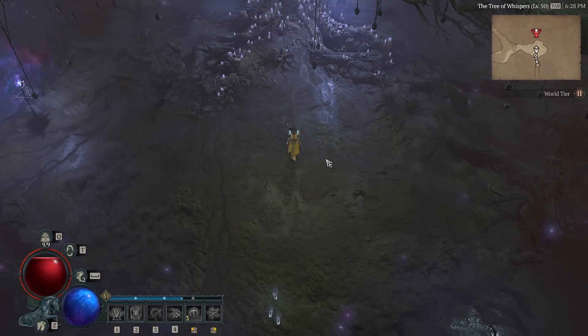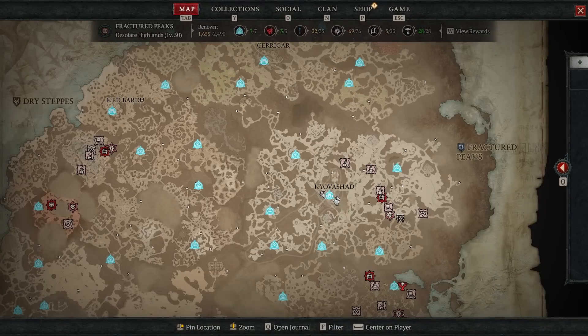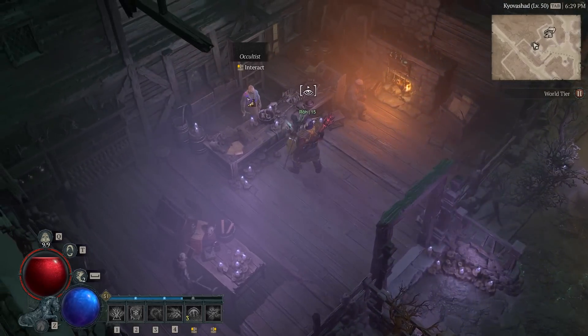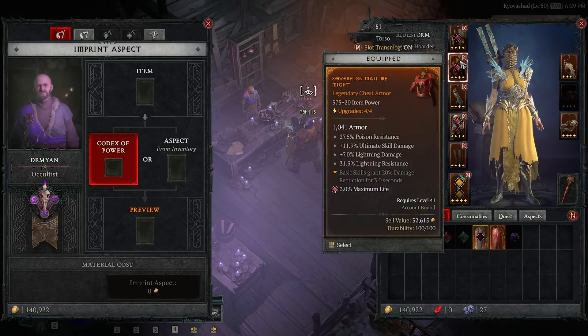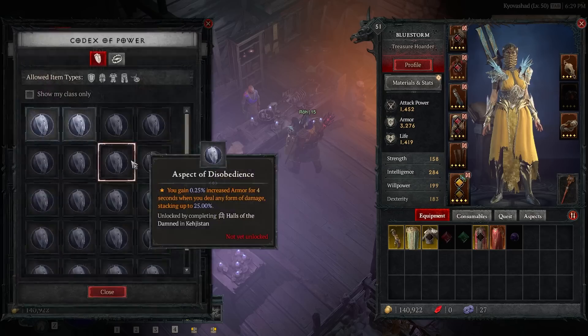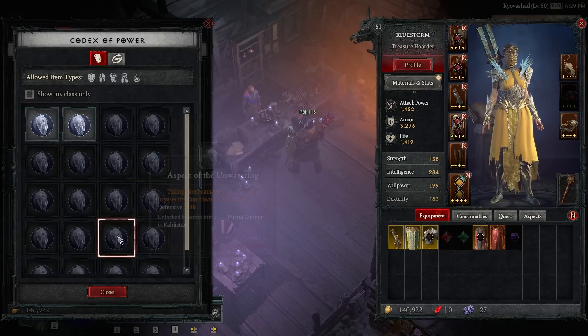The sigils themselves have different levels for the dungeons — think of them as the greater rifts from Diablo 3. You can find more sigils within nightmare dungeons, and you can also craft them at the Occultist in Kyovashad — the same vendor that extracts and imprints aspects for you. At the Occultist you can change the orange text on your different pieces of gear by adding an aspect — these are all the different aspects you get from those dungeons within the world.